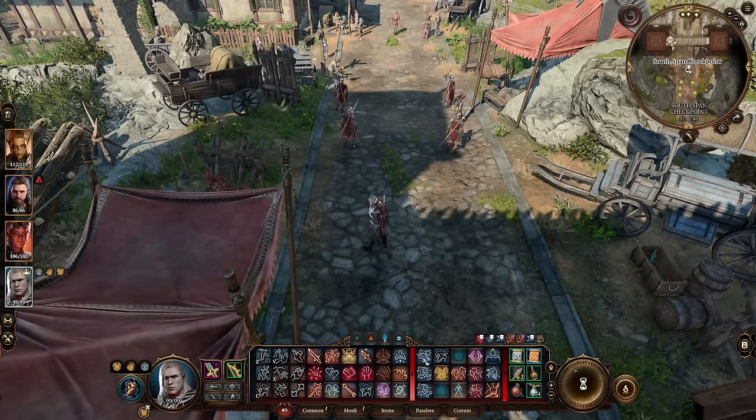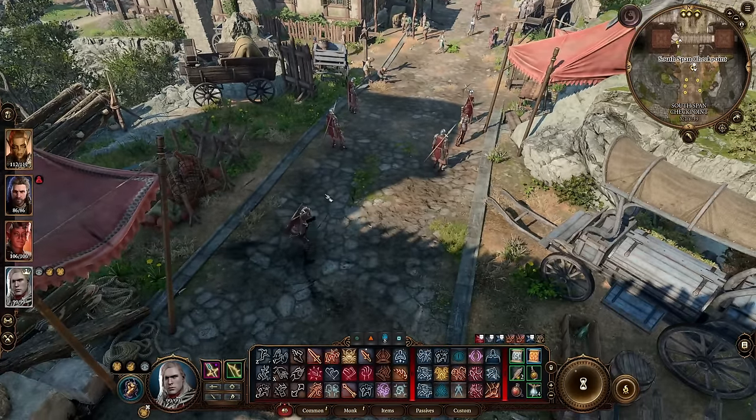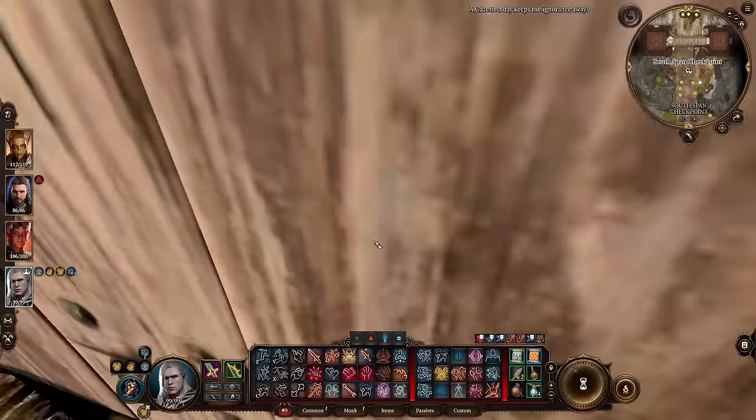So one thing that's really cool about the Monk, as a Shadow Monk specifically, is the fact that you get Shadow Step — being able to go back and forth between the enemies. Shadow Stepping will give me advantage for my next attack.